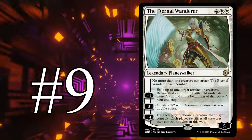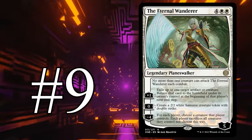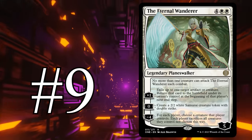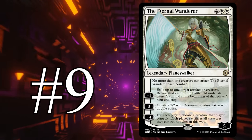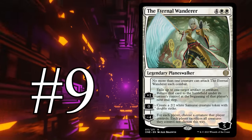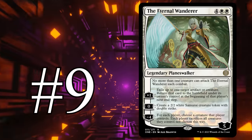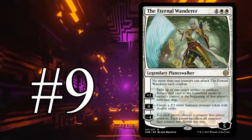Number nine is the Eternal Wanderer. In 1v1 it's absolutely brutal; in Commander it's going to be okay. It is a six-mana, five-loyalty planeswalker. Only one creature can attack her at a time as a static ability. You can plus one to flicker an artifact or a creature — though it only comes back at the end step of the controller. You can zero to make a 2/2 double striker, and you can minus four to choose one creature each person controls while the rest gets sacrificed. You keep your best thing, they keep their worst.